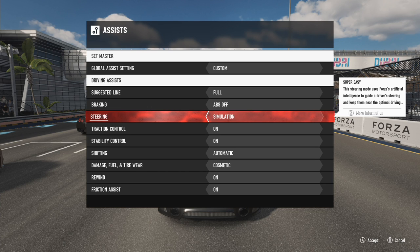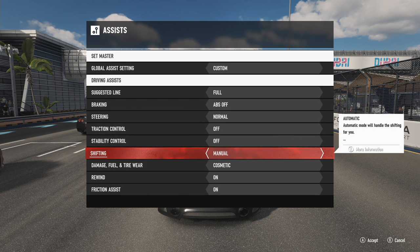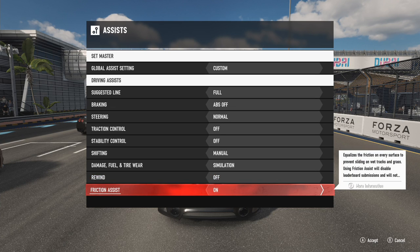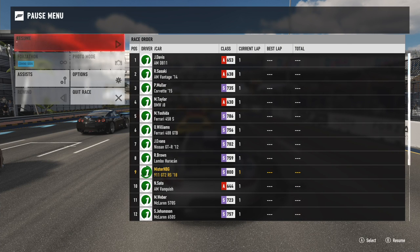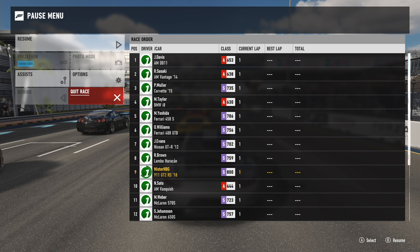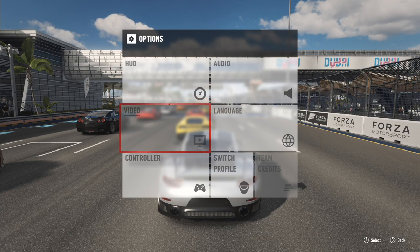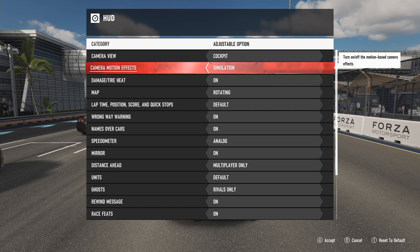I don't know what steering setting is best for the controller. Friction assist equalizes the friction on every surface to prevent sliding on wet tracks and grass — that's not cool, I'll turn that off. There's also a setting in the hood view that kind of messes with me — motion effects. It's a cool cinematic look, but for racing I don't like it at all.